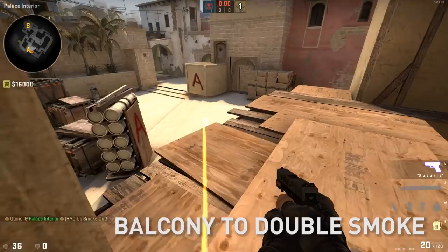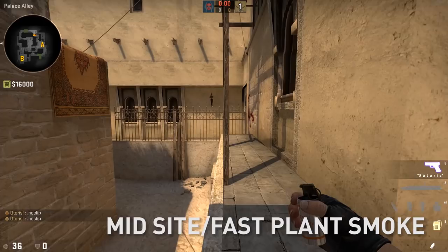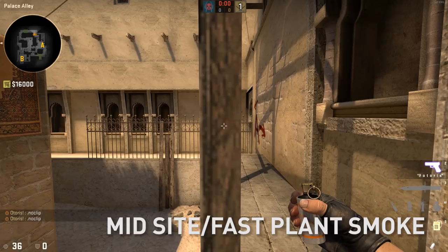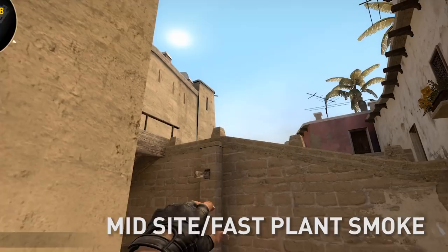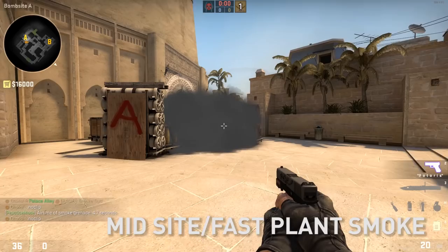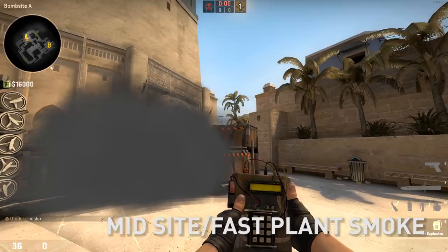Next one is a mid-site slash fast-plant slash cheap CT smoke. Come to this wooden post, do a 180, crosshair at the corner of this nub, pull up to the height of that wooden post in the sky, and left-click throw. That's going to bounce off triple right here, smoking between triple and double. This is great if you want to plant here or plant in front of triple in the smoke — it blocks off the most CT angles. Just know that an offside player can still play on top of the ticket booth.